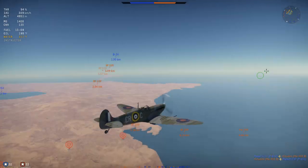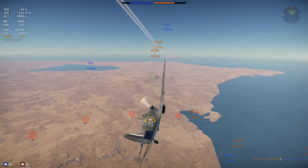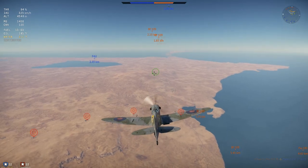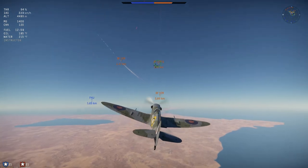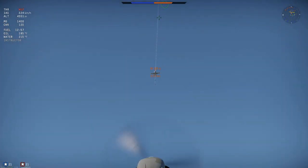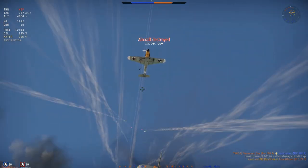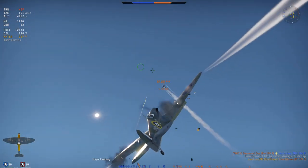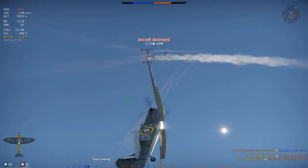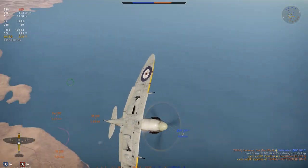The next thing to learn on your path to grinding out British top tier is how to Hispano. The Spitfire Mk2B has 20mm Hispano cannons. These have the same muzzle velocity as the .303 Brownings, which means you do not have to aim separately for the cannon and machine guns — cough, Type 99 Cannon, cough.